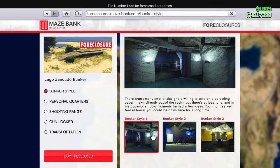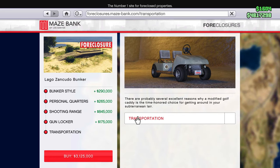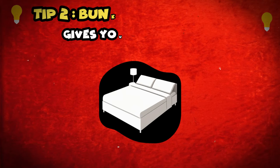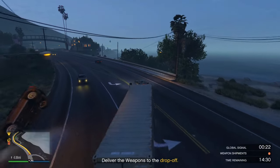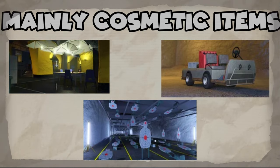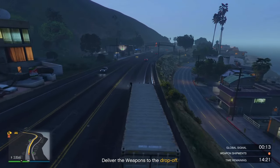The extras include bunker style, personal quarters, shooting range, gun locker, and transportation. The only thing I would advise getting is the personal quarters, as this will give you a spawn point inside your bunker which will help you save time. The bunker style, shooting range, gun locker, and transportation are mainly add-ons and cosmetic — I would not recommend them, especially if your money is tight.